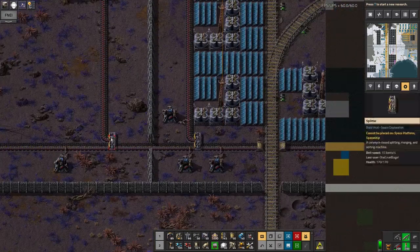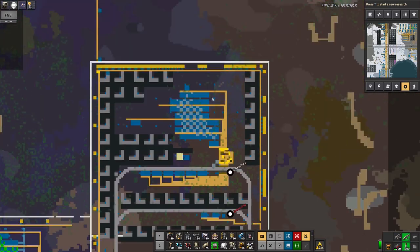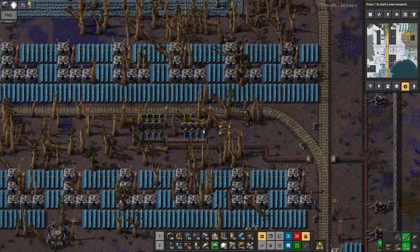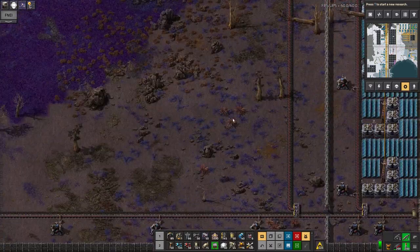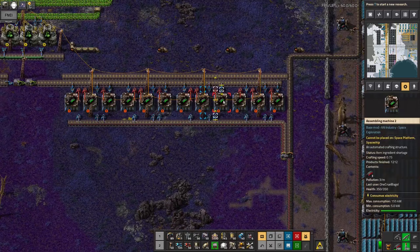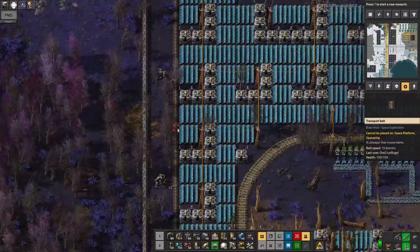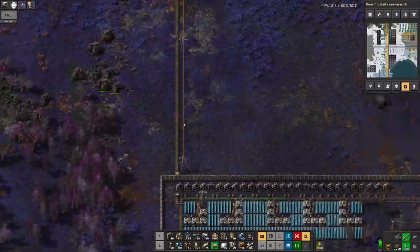I've built up a system of assembly machines that are producing depleted uranium ammunition. What that's doing is taking the red ammo that's coming from this outpost here — there's an ammo drop station that's unloading coal and piercing ammunition coming from the main base. It goes all the way around this belt, down here, across here, up here, and then into this one where I'm splitting them out, converting the red ammo into green ammo — the depleted uranium that does so much more damage, it's amazing. And then that, in theory at least, goes up this long belt here where it's feeding into the top defences of this outpost.